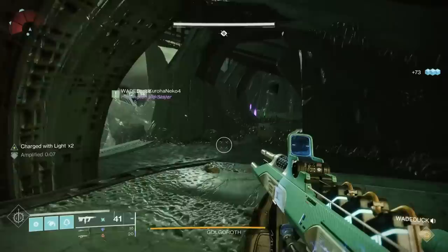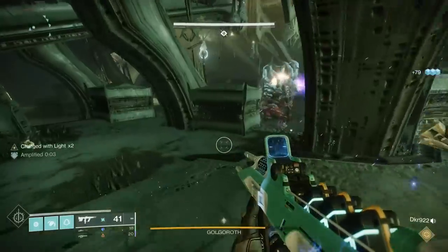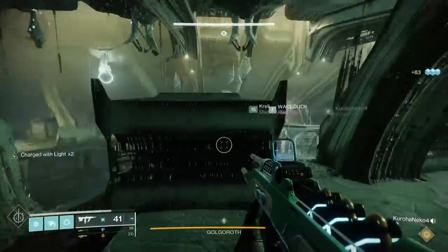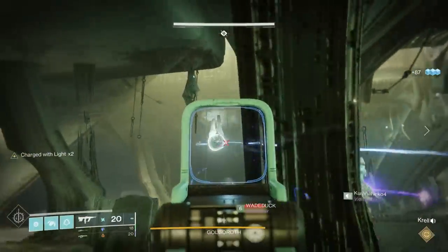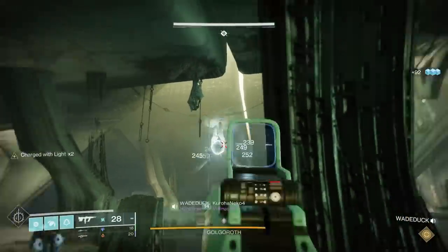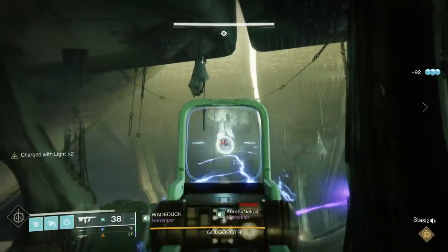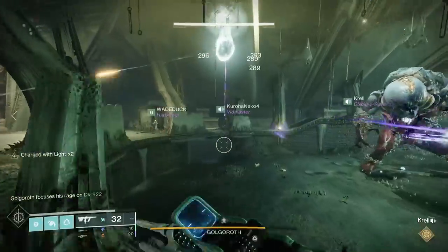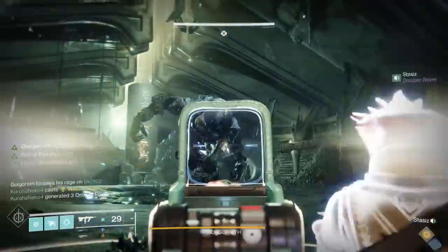Once all of the adds are clear, you will then have the people who are taking the gaze position on the right and left. Ideally, they would want to set up towards the front. The primary reason is when you take Golgoroth's gaze, you're going to have people doing DPS from the pit area underneath. To do DPS from there, they're going to have to be able to see his belly. When you shoot it and take the gaze, the belly opens up - that's how you do DPS.